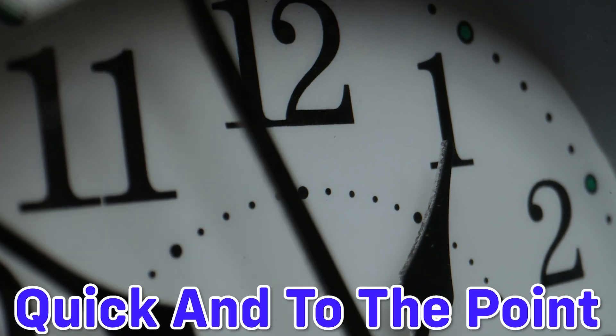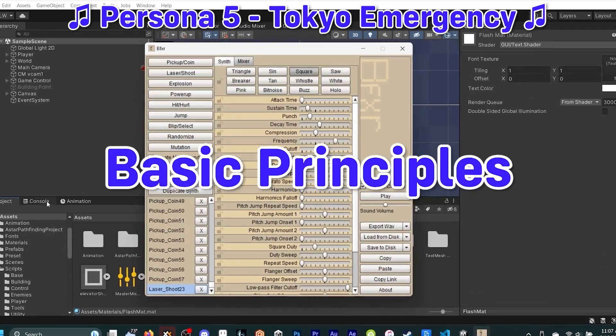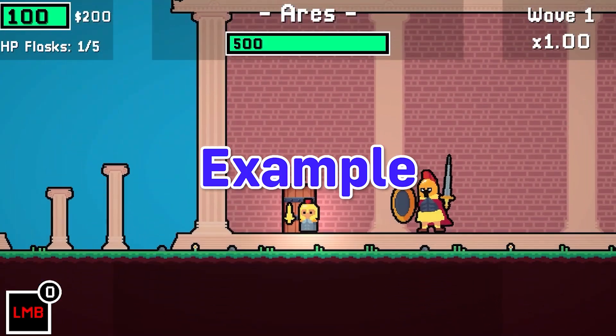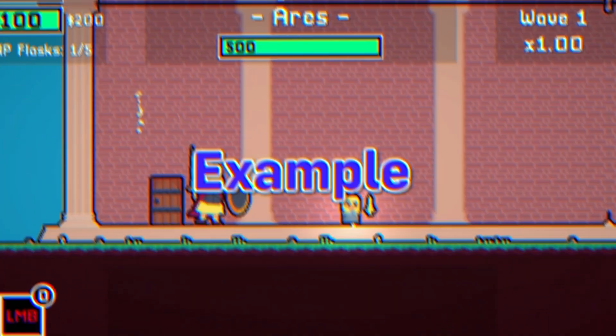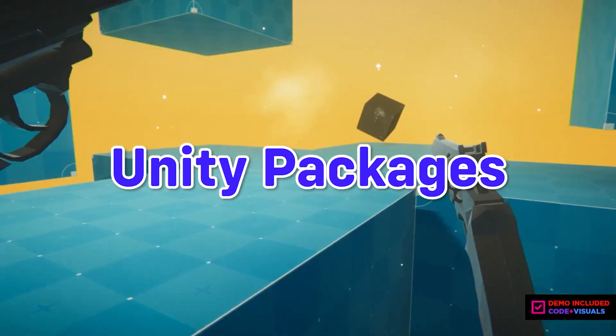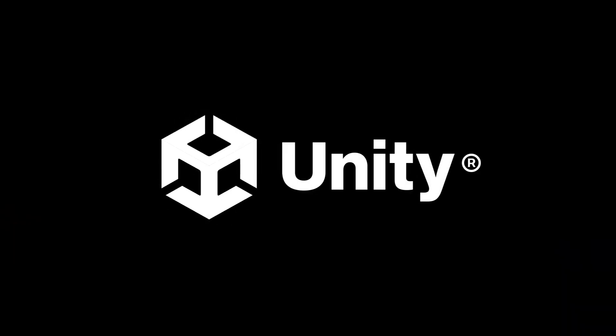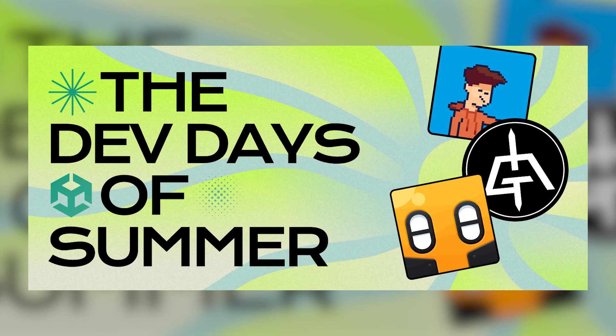This video will be quick and to the point. I'm just going to teach you some basic principles of what I believe makes a good prototype, walk you through what my steps for making a prototype for my most recent game were, and show off a few assets that might help with prototyping, and then go over how to iterate and move on from prototyping. This video is sponsored by Unity for the Dev Days of Summer sale, which I'll talk about more later. Let's get into it.